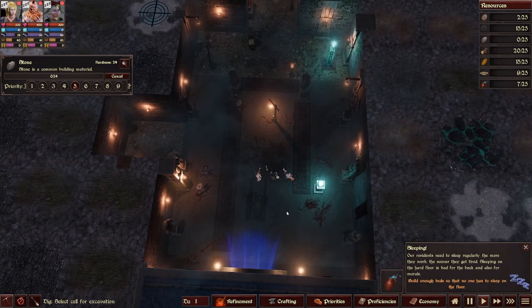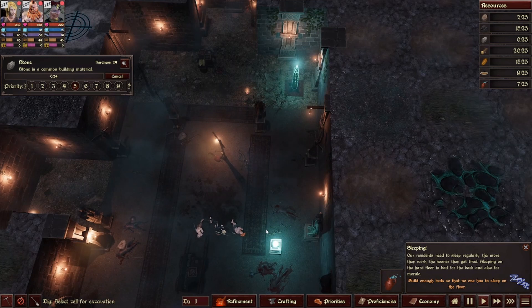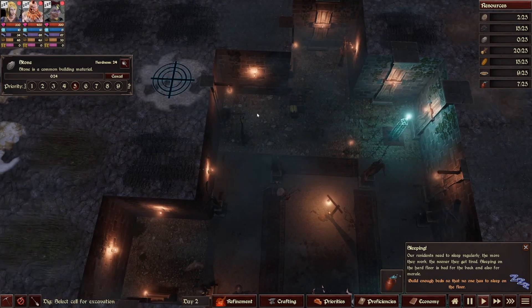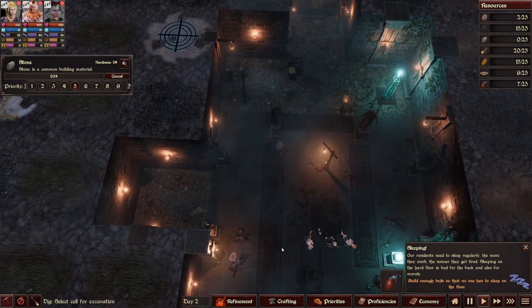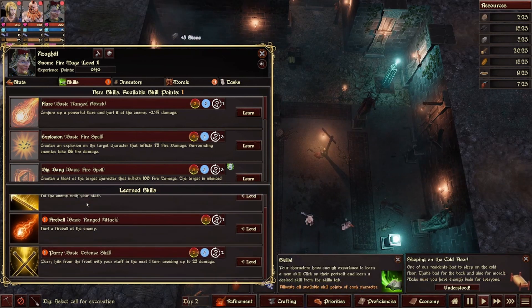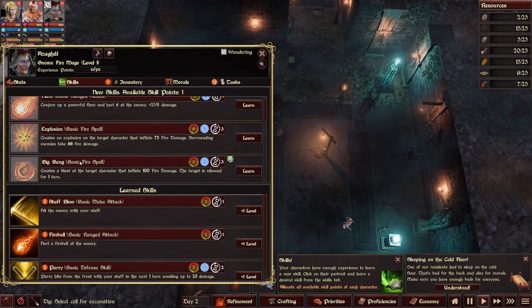I guess we'll go get that stone. They're sleeping too — we do need to build them some beds, but it didn't tell me to do that yet. Build enough beds. Now it's telling me — how convenient. I think the well first and then we'll start building up some bedrooms. We already have skills on these people too. Learn skills are here and we can learn them.